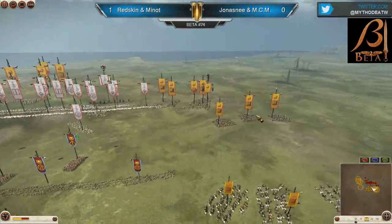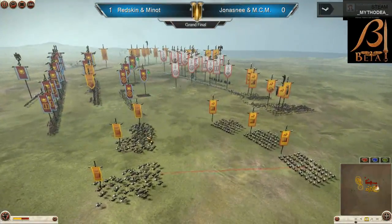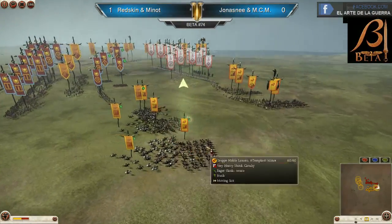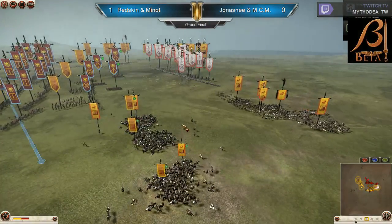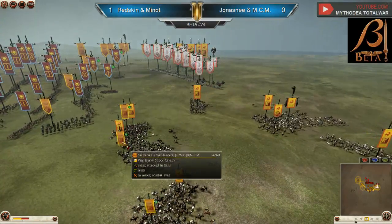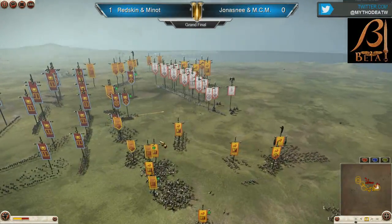Minut's looking to start the fight on the right flank. Here he comes — he's going to get counter-charged. MCM does get the trample in. Only three units get the trample for MCM, and only one unit for Minut got the trample. So this fight should probably go to MCM, who managed to get the trample. Now all the units are going to swing to this side.